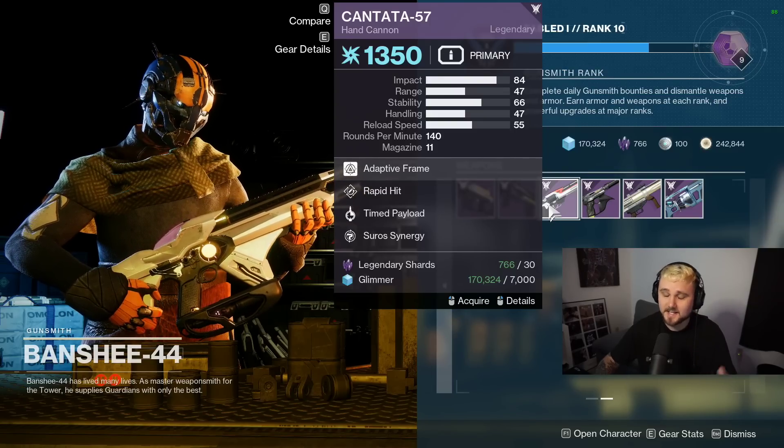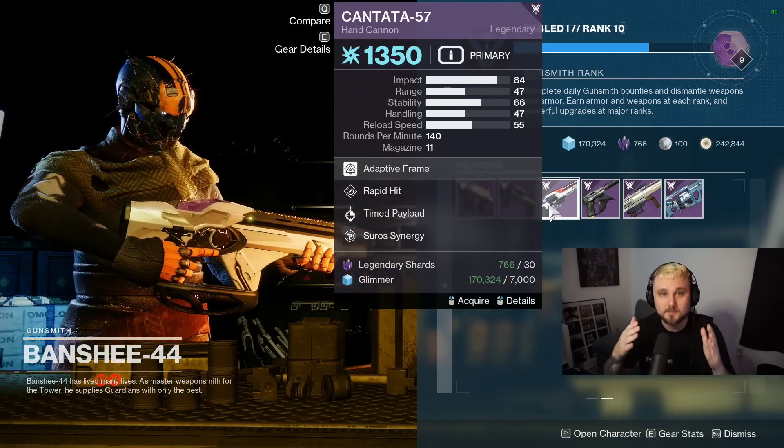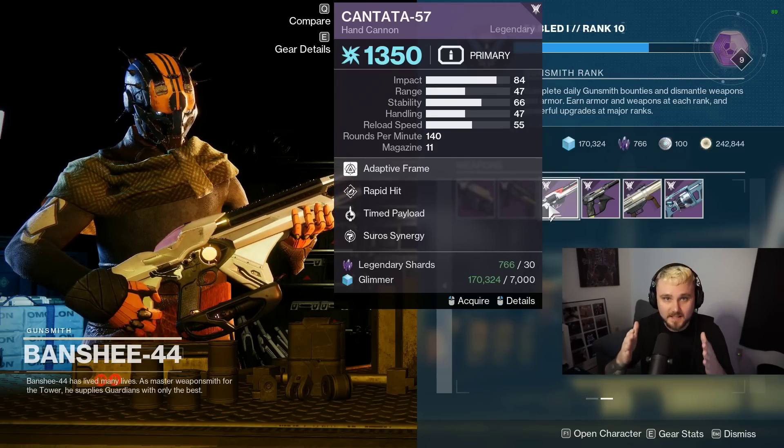All right. Hey, I'm Lucky, and this is your PSA. Go to Banshee-44 immediately. Log into Destiny 2 and grab this Cantata-57 if you don't already have this god roll for PvE.